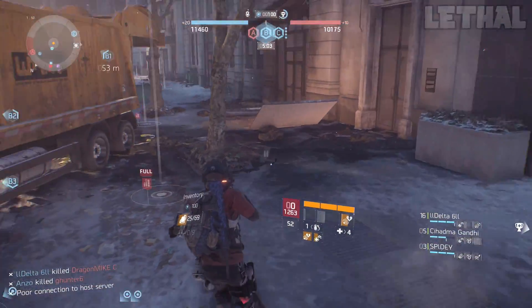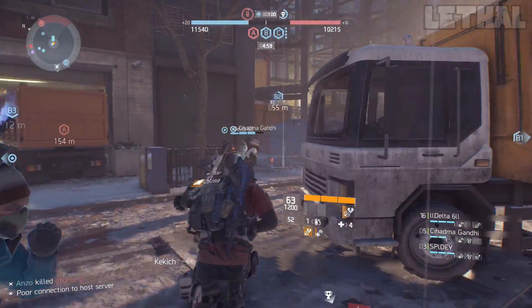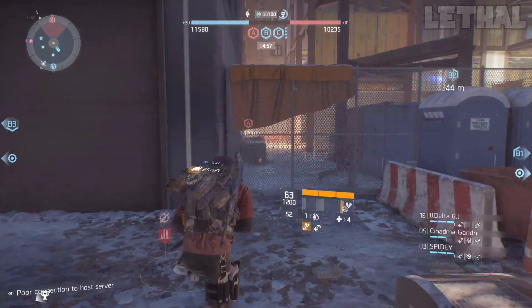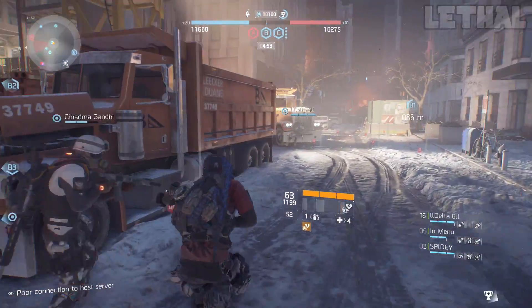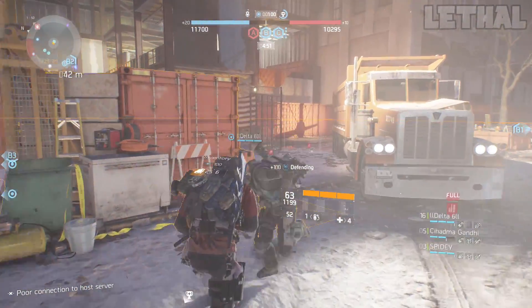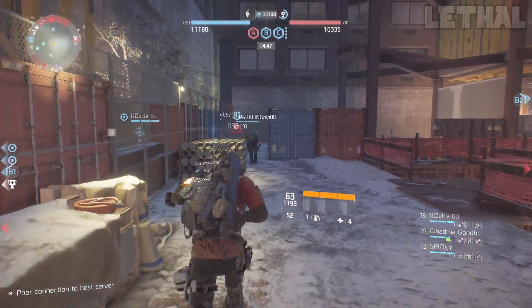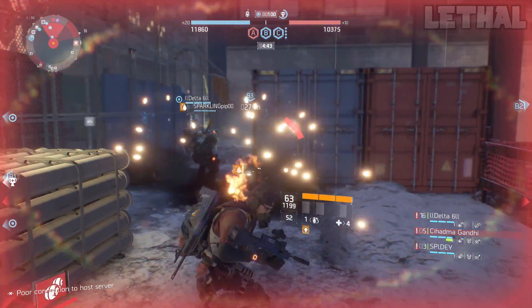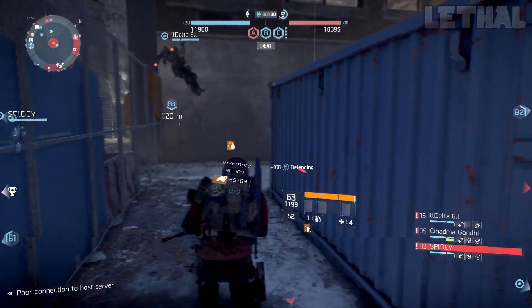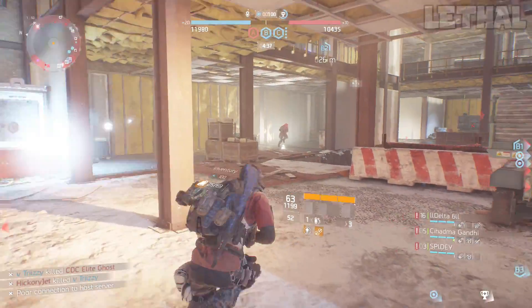The final tip is to use anything that guarantees you health when you kill someone. Use Predatory or Sustained on your weapon if you don't want something like Responsive, Unforgiving, or Deadly. Predatory is really nice — killing a target regenerates 35% health over 20 seconds, giving you a heal over time. Sustained gives you 6% health increase when killing a target, so roll those talents on your weapons if you want on-kill healing.